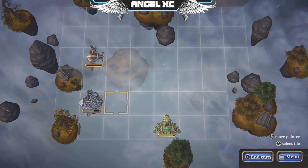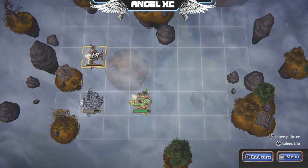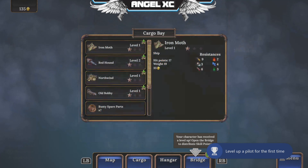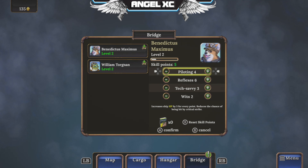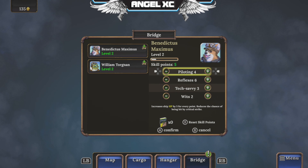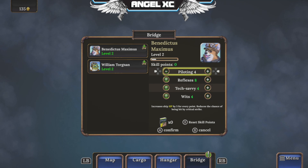Oh no, he's still alive. But I still have him. Easy. We've levelled up a pilot - skill points. Piloting, Wits, HP for every five points, Reflexes - plus one damage. Add one, one, one, one, one. Confirm. This guy then, do the same thing. Maybe add one to the top instead for this guy. Not bad.